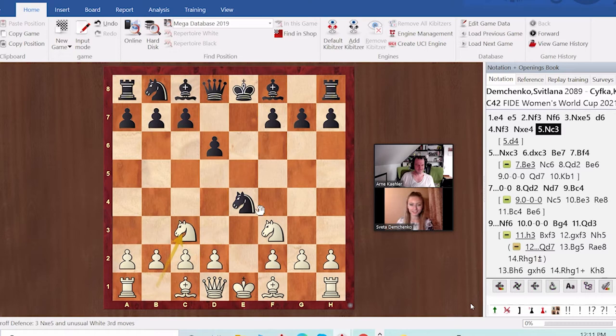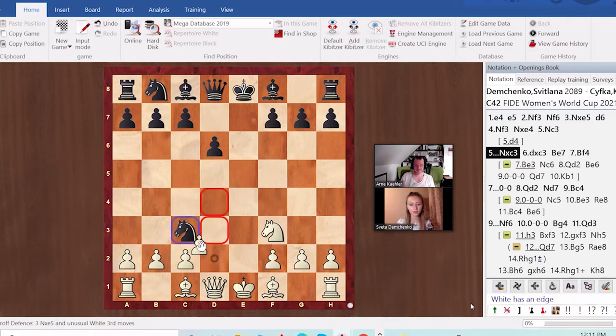The important thing is to take with the d-pawn. It's possible to take with the b-pawn but this way you open the bishop and open the d-file. We're used to the saying that you should always take with pawns towards the center — this is kind of taking away from the center. Well, it's usually that when something is on g3 you take it with the h-pawn and not the f-pawn. So this time it's a bit against the rule but it makes sense — you open up some files.